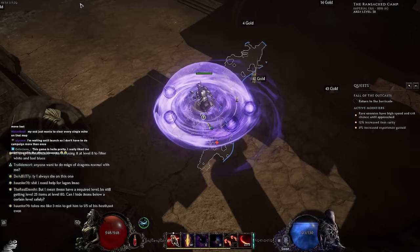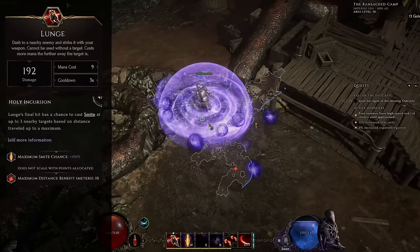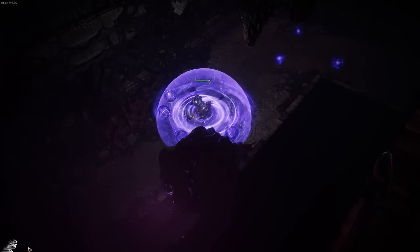The final thing to mention about all this is we're going to be picking up Lunge. The nice thing about Lunge is that it has the node Holy Incursion, which makes it so when you lunge you're going to be casting a bunch of Smites for free on top of enemies. These Smites will benefit from your Smite tree, meaning you'll get very powerful nodes such as Pillars of Light potentially giving you free double casts, as well as applying your Echo Chance — meaning every time you lunge forward into a pack, which is going to make your Devouring Orbs immediately hit enemies, you're going to get a bunch of free Smites. Those free Smites can then further Echo, potentially giving you something like five or six free Smites every time you lunge, greatly increasing the amount of clear that you have.